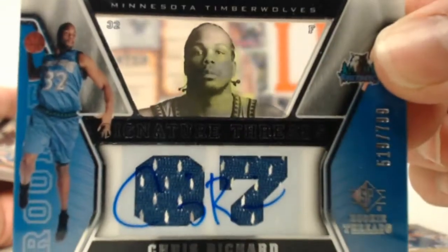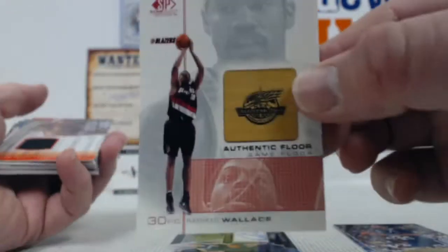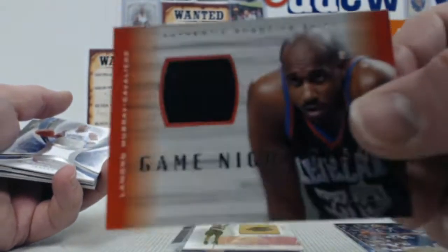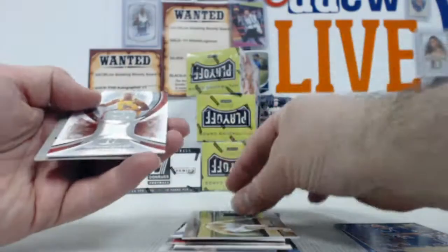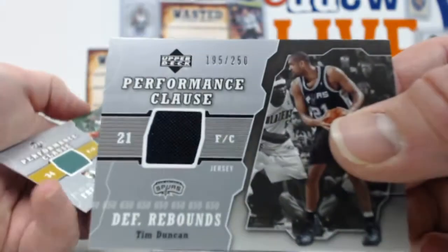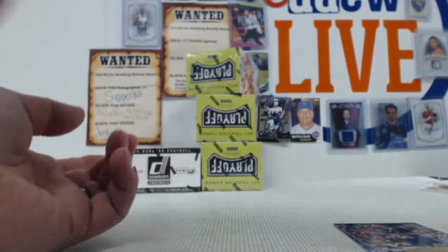Chris Richard out of 799, a Faskis out of 799 just chilling in there for you, Rasheed Wallace, Lamont Murray, Steve Francis, Wally Zerbiak relic, Drew Gooden, another Tim Duncan out of 250, and a Paul Pierce out of 250. Actually did really well considering these were random boxes. You might want to check the checklist — you got a lot of big names there.